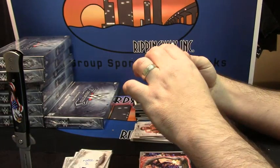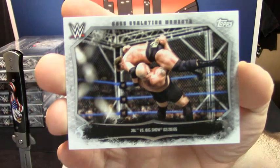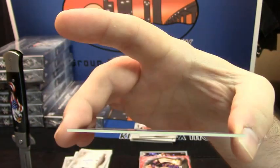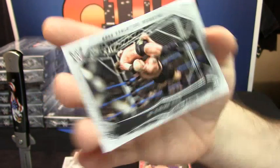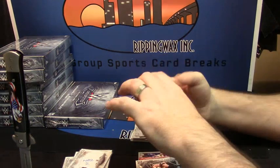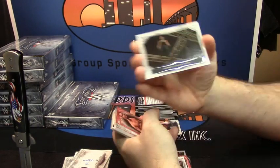JBL versus Big Show insert action. I mean, these are all thick, nice stock cards — very good looking stuff. Dean Ambrose versus Seth Rollins.